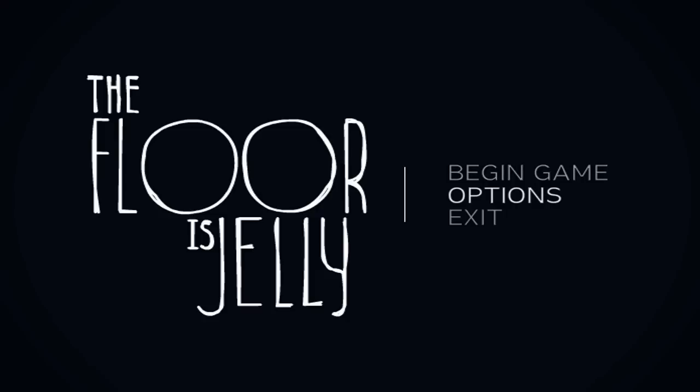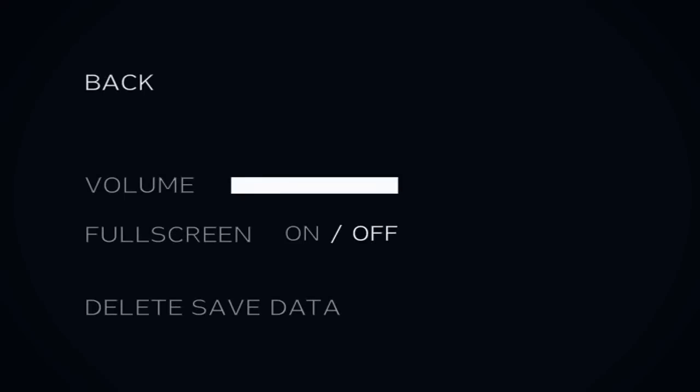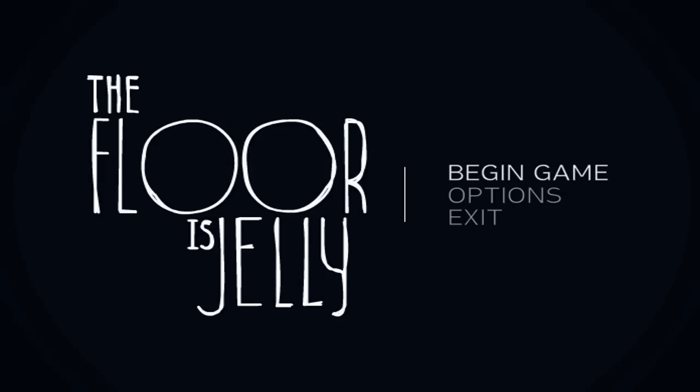So we're going to check out the options real quick, and then we're going to get right into things. Not a whole lot to see in the options menu — pretty straightforward stuff involving volume, fullscreen, and deleting save data. And I should mention, for anyone who has trouble with epilepsy or flashing colors, the introduction is a little bit on that end, but only just for a moment, so maybe skip forward like 30 seconds and you should get right past that.